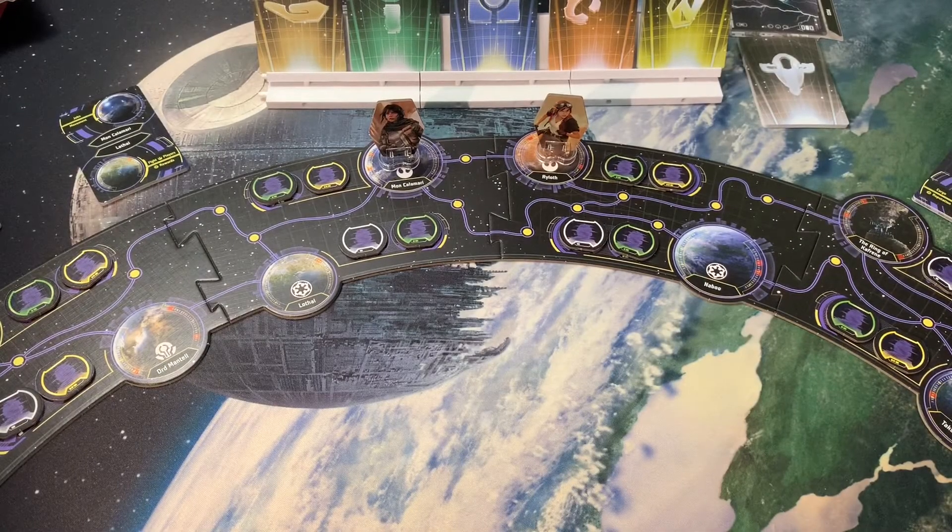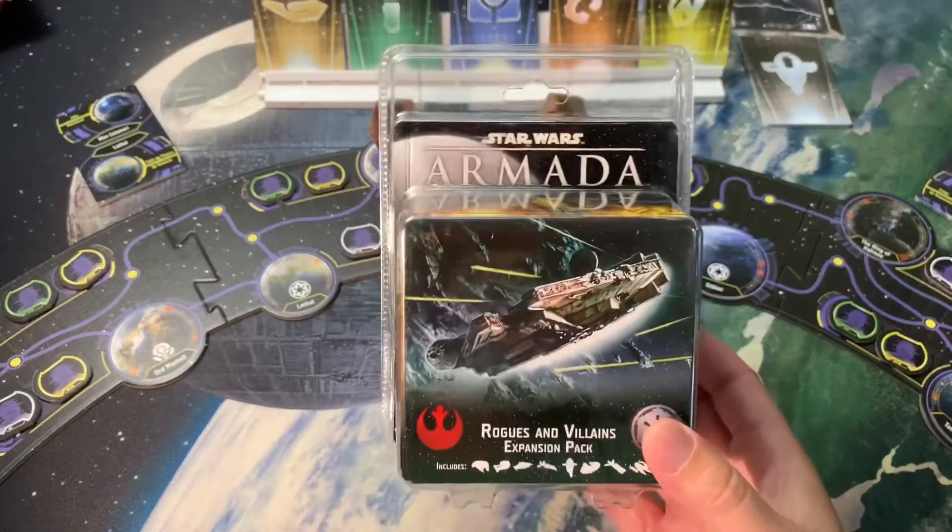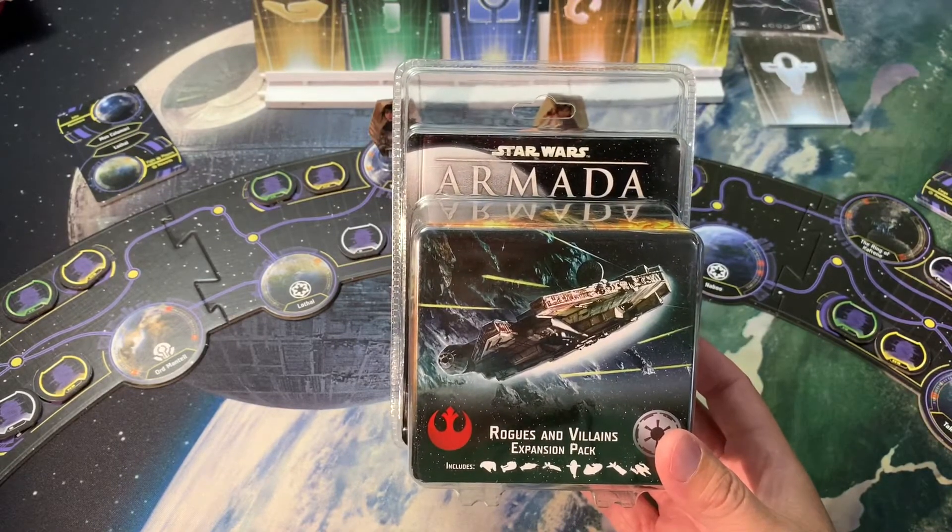Welcome back everybody to the Meeple Marathon. This is a unique video today — more of a public service announcement about a modification I've added to my game of Star Wars Outer Rim. Very early on I realized that the character standees are nice but they're not very thematic, especially when you upgrade your ships. You just gain these cards and they sit in front of you, but I thought wouldn't it be cool to have little models of your unique ships flying around. So I went out and purchased a Star Wars Armada pack.